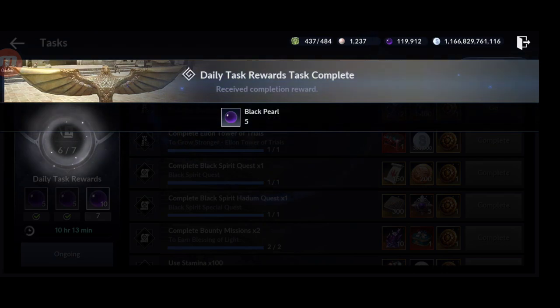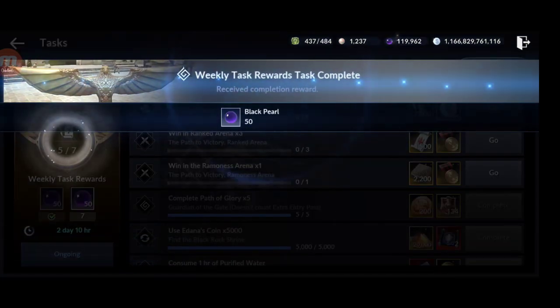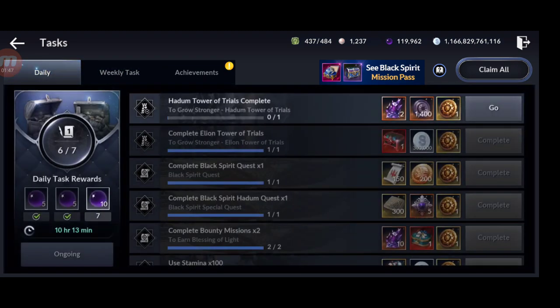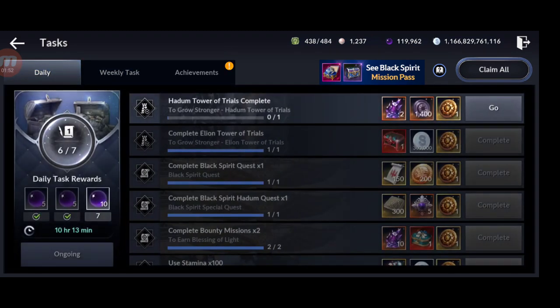We also have the weekly tasks — you get 50 black pearls from completing three weekly tasks and another 50 from completing up to seven, so 100 total per week. Combined with daily tasks that's around 240 black pearls per week from these two sources.